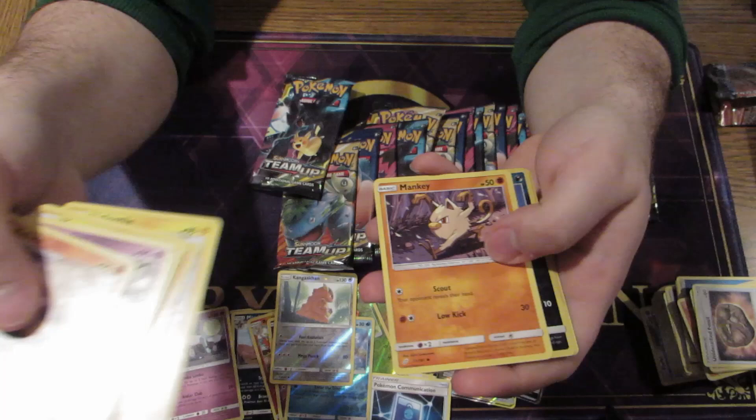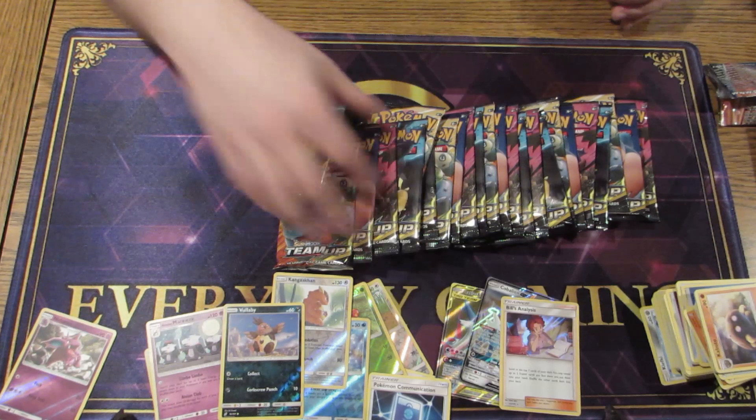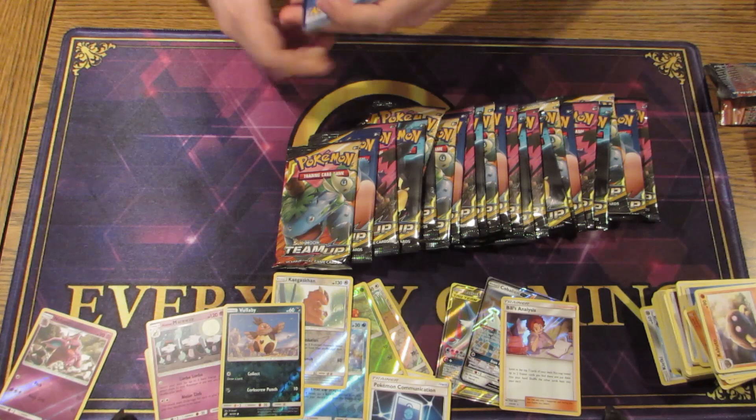We've got a Volcanion and Bill's Analysis. I don't think that's too great — I don't think he is that great. I think he lets you get more trainer cards, which I guess could be worse, but definitely not too great because you can't use them the turn that you search them.